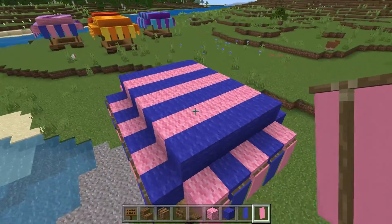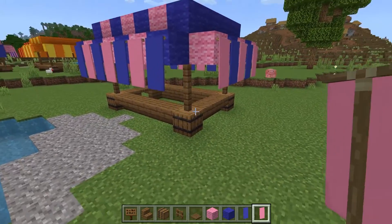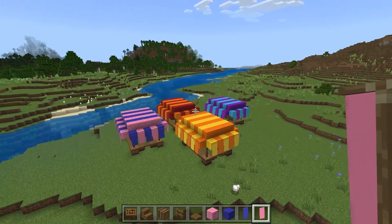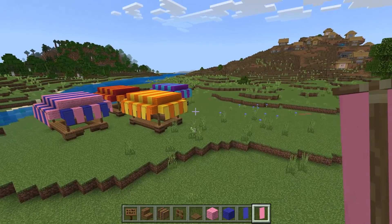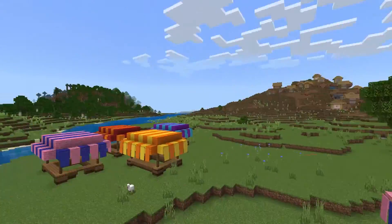And that is the whole tent done! It's extremely easy — the base is the same on all of them and all you do is change the color of the walls on top, and it completely changes the design, look, and feel of your fair tents. I hope you enjoyed this video and I will see you next time. Adios!